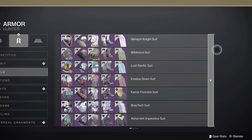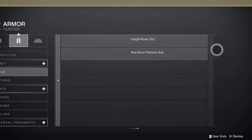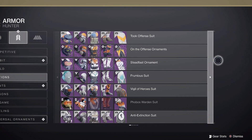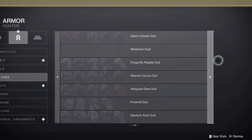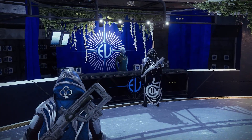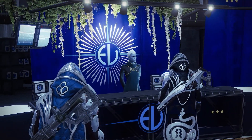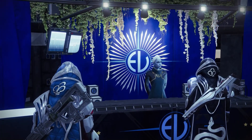In Season of the Splicer you'll be able to earn a max of 20 synth weave per class, meaning your Hunter can only convert 20 armor pieces from collections into universal ornaments this season. After Season of the Splicer, you'll only be able to unlock 10 synth weave per class, so take advantage of this season's increased allowance. If you're lazy or short on time, you can purchase synth weave from Eververse — one synth weave costs 300 silver and five synth weave costs 1,000 silver.